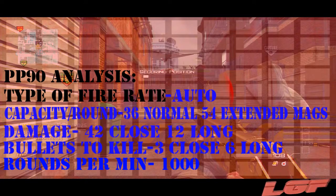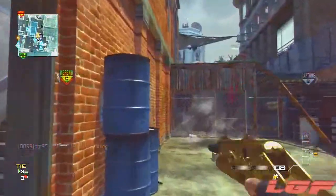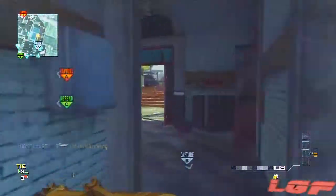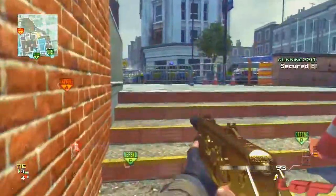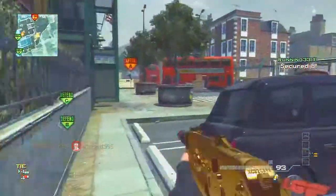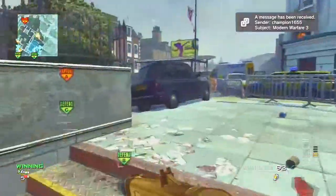Right now I'll give you some of the stats. It is an automatic gun with a capacity of 36 rounds normally and 54 with extended mags. Damage at close range is 42 and at long range is 12. Bullets to kill is three at close range and six at long range. Its rounds per minute is 1000, though the PM9 is faster, and it is equal with the Type 95 assault rifle.